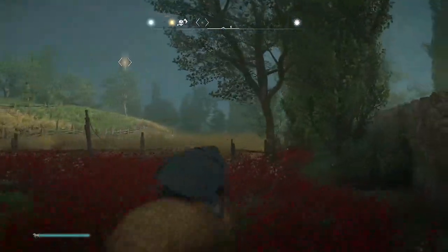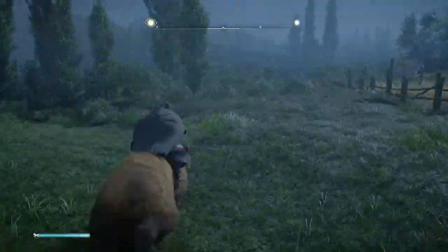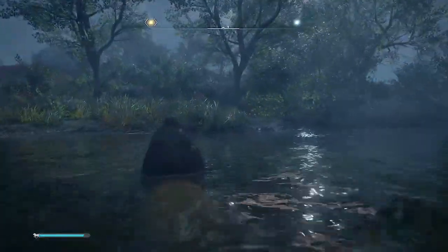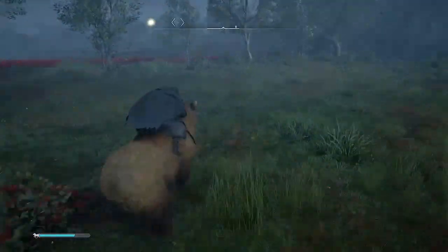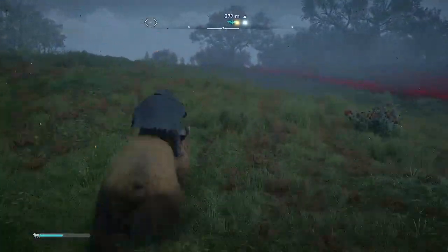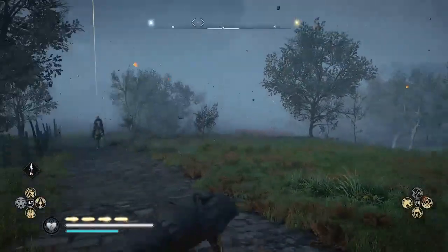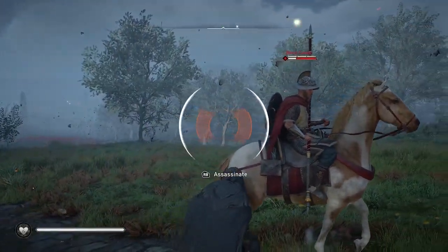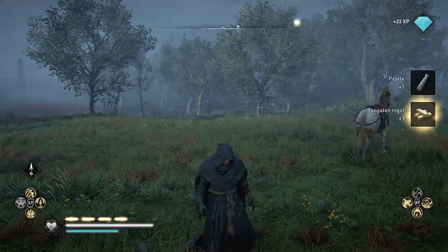I'm speeding up the part here where Evro is running out to kill the tungsten carrier. The tip I have for you is you can actually use an assassination, because it seems like there's some kind of glitch where the wealth carrier on horseback does not detect Evro. So you can stand right on the road in front of the mounted enemy and wait until the enemy gets very close, then do an assassination and get the tungsten ingot.